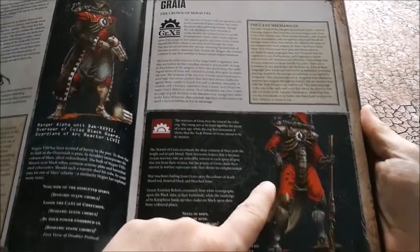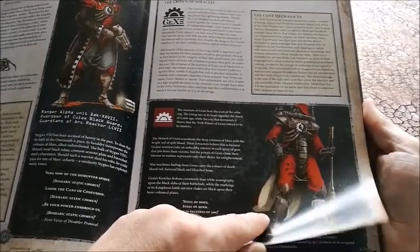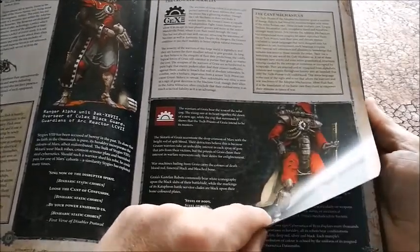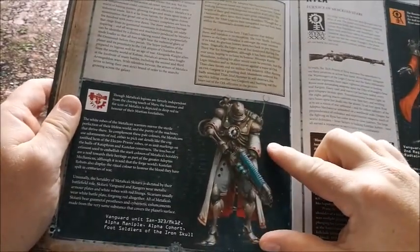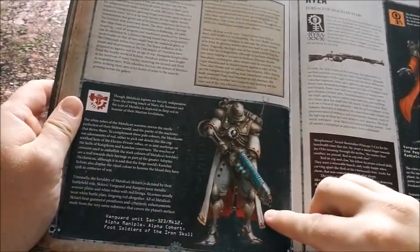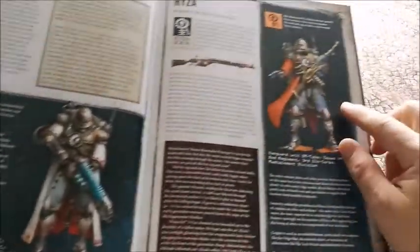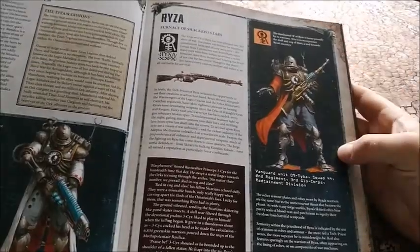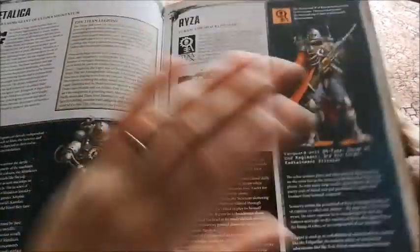There's a grey one with darker red and a bit more cream in the background — very lovely. Metallica is white with red markings, which would look absolutely gorgeous done up. And then Ryza, which is orange — so lots of selection there.